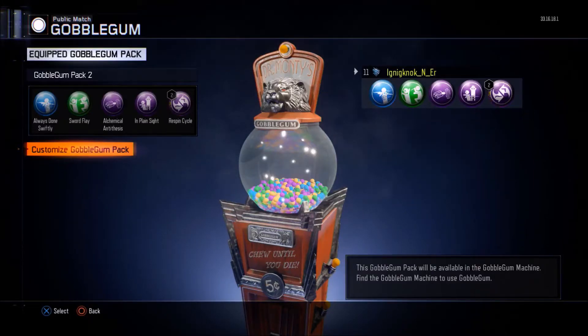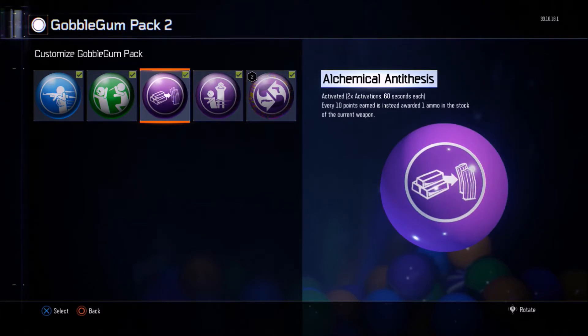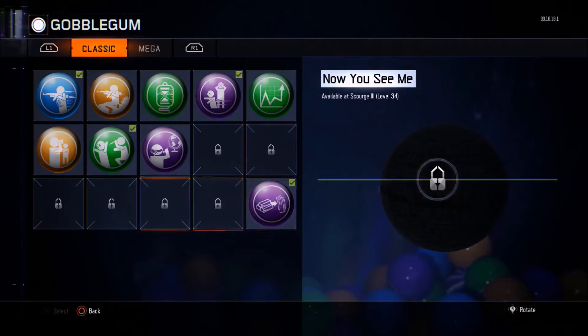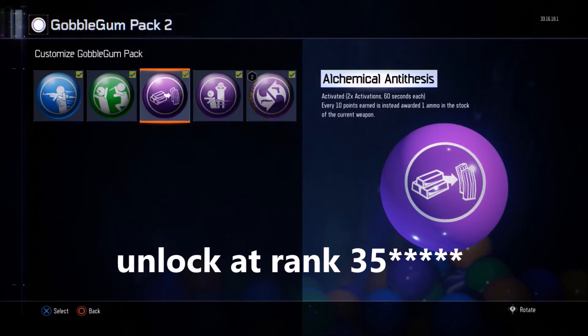What's up guys, I'm Ignignock and today I'm going to be bringing you what I think the best classic Gobble Gum is — Alchemical Antithesis. You unlock it at rank 30, let's check out the gameplay on it right here.